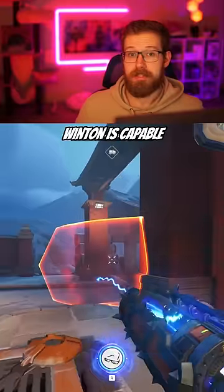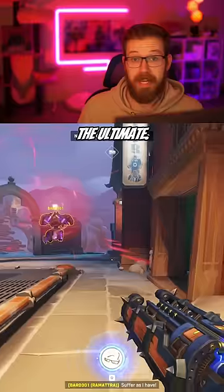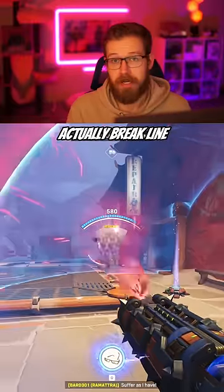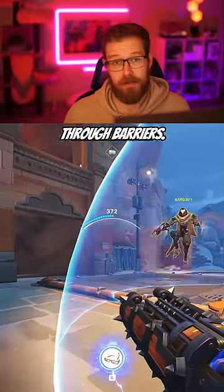For tank, you can pick Winston. Winston is capable of doing both of these, using his jump to dive onto the supports or disengage from the ultimate. And if you didn't know, his bubble can actually break line of sight with Ramattra's ultimate, starving it — because unlike Ramattra's punch, his ultimate does not go through barriers.